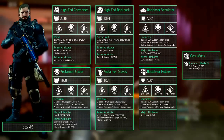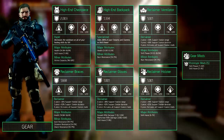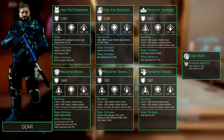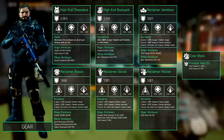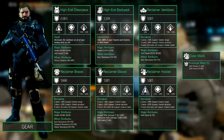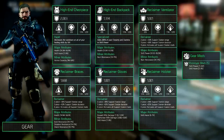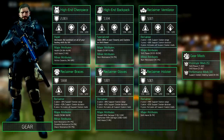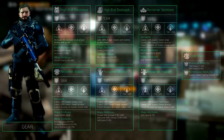Performance mods that you can choose for the support station are support station duration, range and healing speed. We're going for the latter since both the duration and range are good and already get a boost through the reclaimer 2 and 3 piece. But alternatively we would recommend range to get a huge area of effect. So that leaves us with 4 support station healing speed mods on the backpack, knee pads and holster.